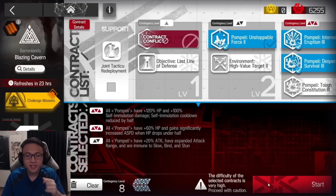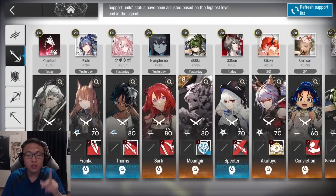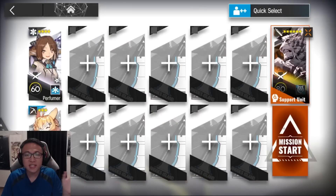Today's daily map is really simple. Take the following operators and borrow a Mountain on E1, Scale 2, Rank 7. Doesn't need to be M3 — M3 is preferred but not required.